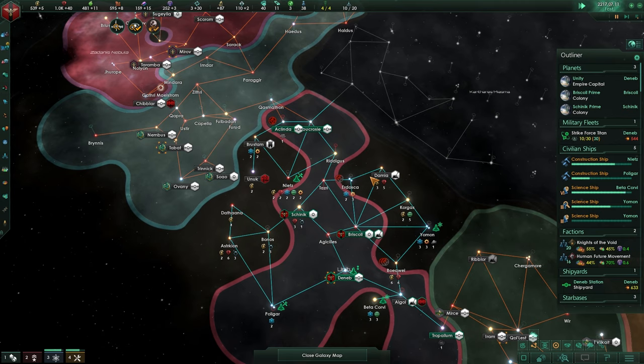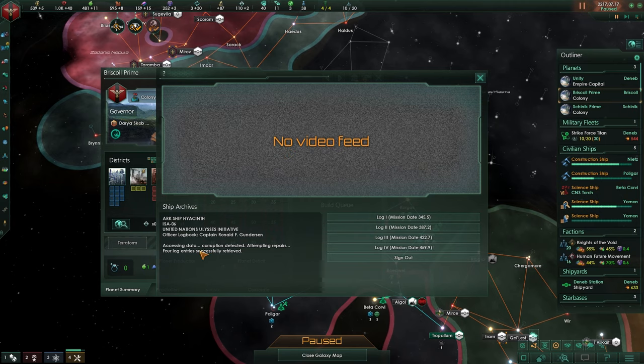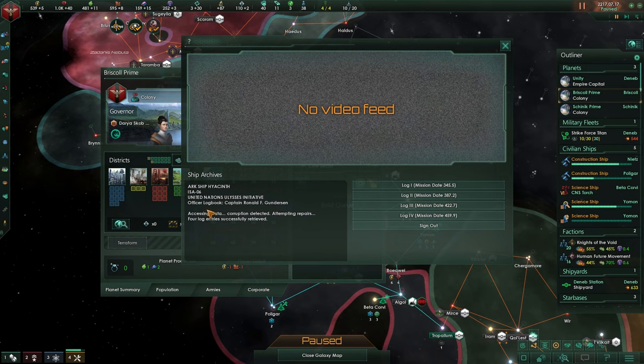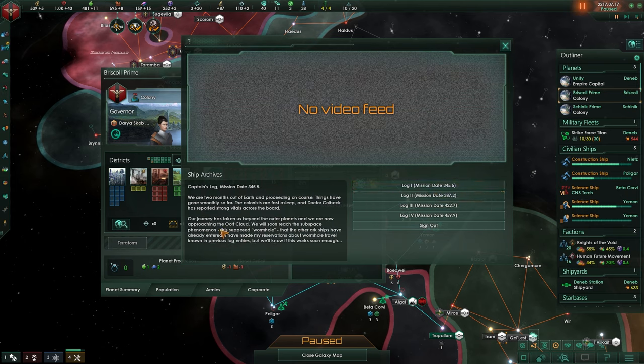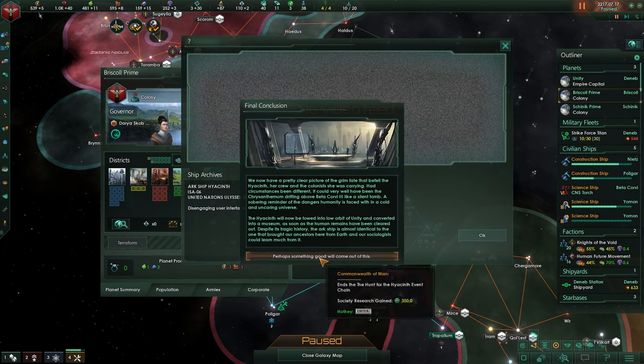Okay, let's unpause and continue. The colony has been done — that's great. Who are you? This is an arc ship. It says United Nations, Ulysses Initiative, Officer Lork, Captain Ronald F. Something. A corruption has been detected. You can go over these logs and they will tell you what they were going through and what probably just killed them. I'm thinking they were overtaken.